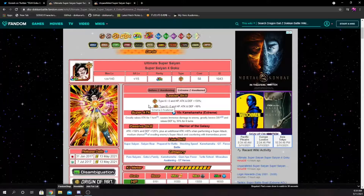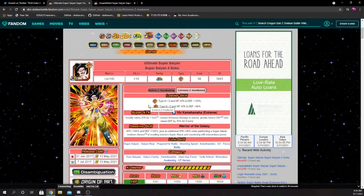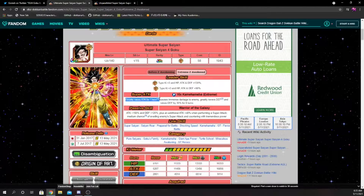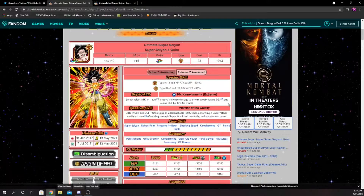Goku's new super attack effect greatly raises attack for one turn, causes immense damage to the enemy, greatly lowers defense, and raises defense by 30% for six turns. I don't think a whole lot changed with the super attack effect — before he still did 30% for six turns. I think it would have been better if they'd put greatly lowers attack AND defense. I'm a little disappointed they didn't bump this up to 50%, but he is basically a Dokkan Fest EZA so I can see why they didn't go too crazy.